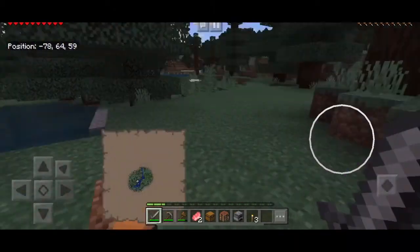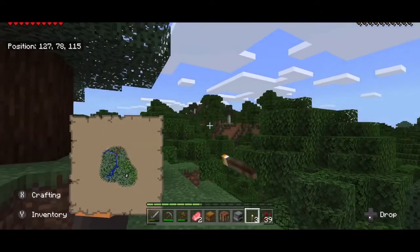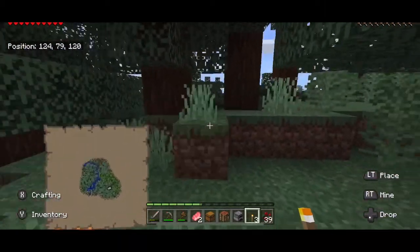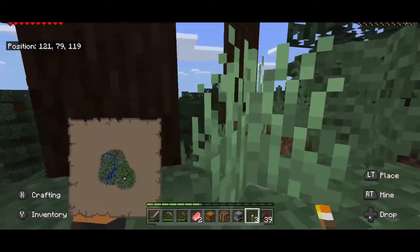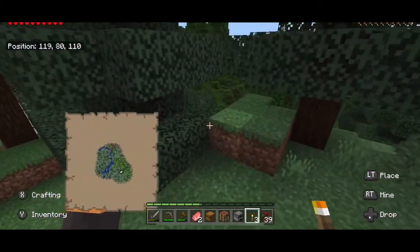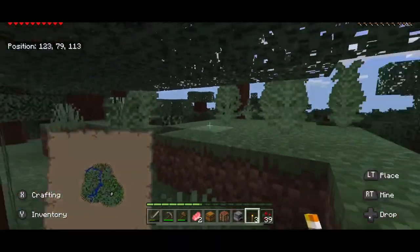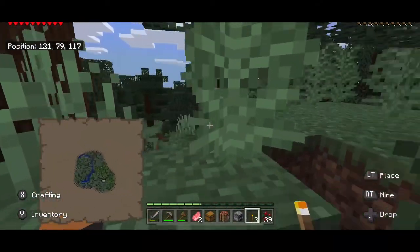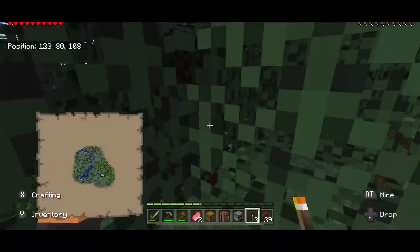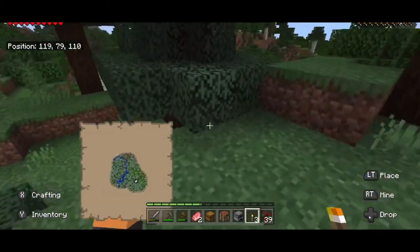I am going to go look for a better place and spot to go live and then I'll be right back. Alright guys, so I found the place. It may not look flat like regular houses and all that stuff, but I think I know what I'm gonna do. I'm going to flatten this out, break down the trees, and probably use what I get from the trees to make my house. I'll be back after I flatten the land down.